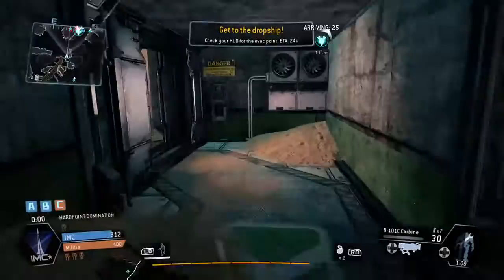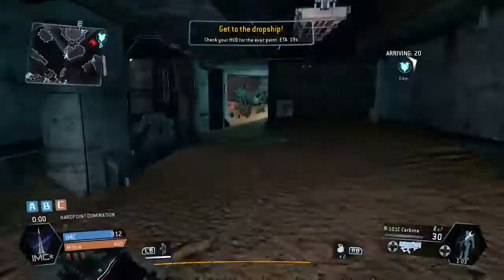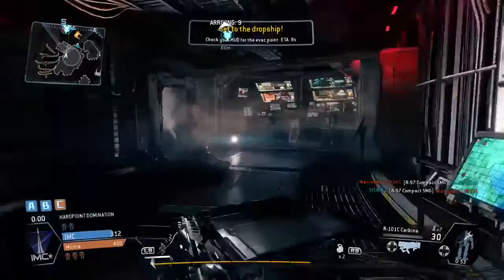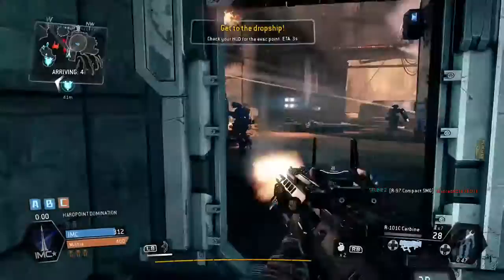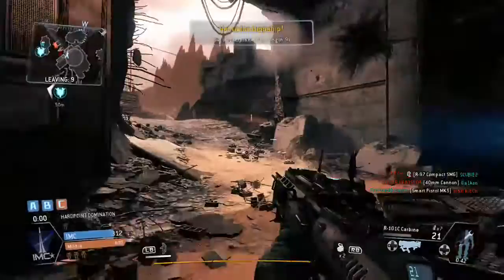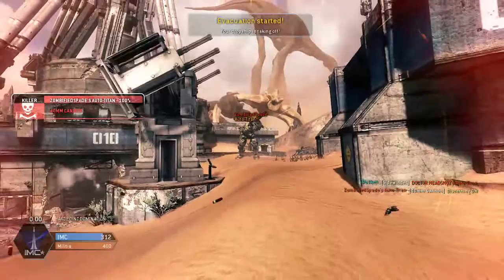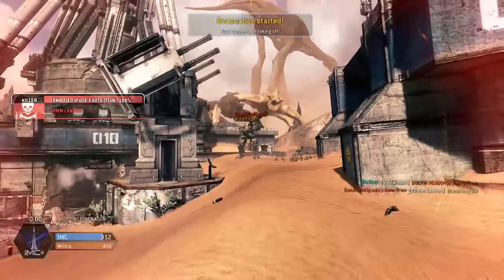All pilots, head for the evac point. Mission terminated. Vice Admiral Graves, I believe the militia has enough data on the repulsor tower to formulate a means of exploiting its weaknesses. Your orders, sir. Spyglass, notify IMC Air Base Sierra — they're about to come under attack. Your dropship is at the evac point. Evacuation procedures will now commence. How the hell did you know McCannon would come here for the tower, sir? He told me, Blisk. We ran the simulation 15 years ago — how we'd fight if we were on the other side. Then what's next? All the plans end in the same place. Set a course for the Demeter system.